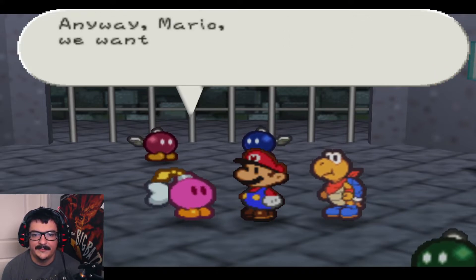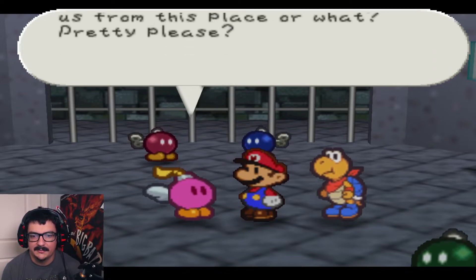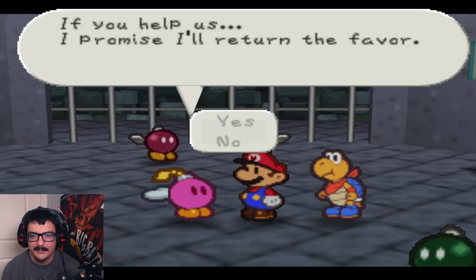Oh sorry, it was a long story, I know. Anyway Mario, we want to get out of here. You think you could help spring us from this place? Pretty please? If you help us, I promise I'll return the favor.